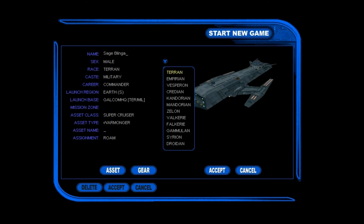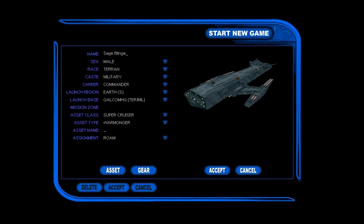There are quite a choice of races here. We have Terrans, Empyreans, Vesperons, Credians, Candorians, Mandorians — must be somehow related. Zelons, Valkyries, Falkyries — again, maybe some kind of relation; they're very similar. Gamelons, Syrians, and Droidens — I'm pretty sure Droidens are like robot people or something. To tell you the truth I have no clue what any of these races are; we might find out later while playing. I'm gonna take Terran because it's the humans — why wouldn't you want to be a human?